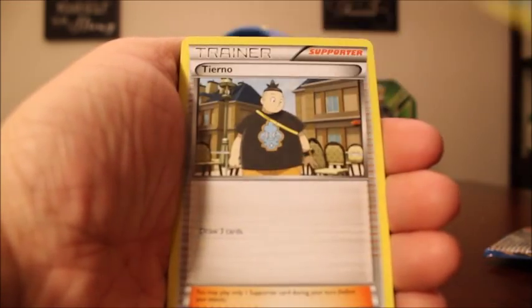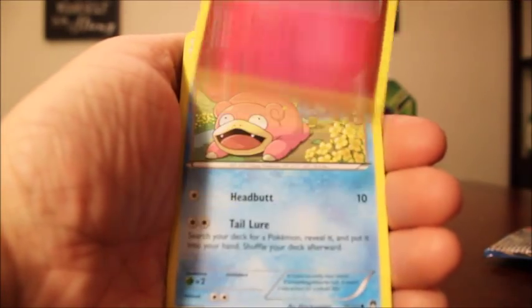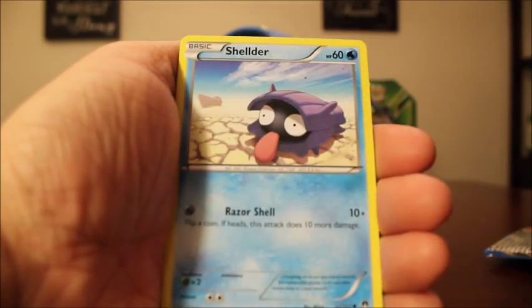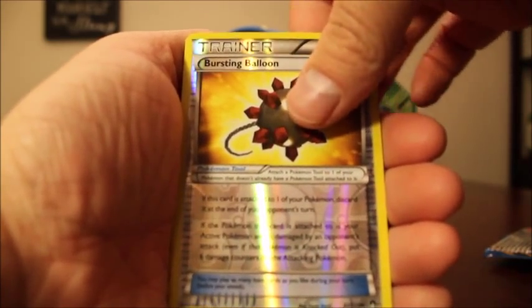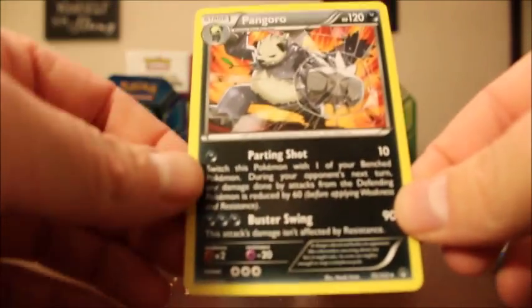This final pack has a Cricketoon, Cloyster, Tierno, Psyduck, Clefairy, Slowpoke, Drowzy, Sheldor — the Reverse Holo is going to be an Uncommon, Bursting Balloon. And our final Rare is a Pangoro Non-Holo.